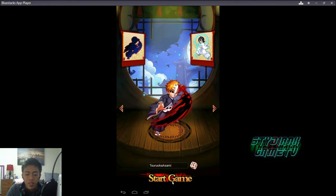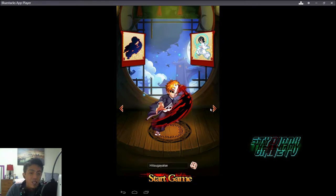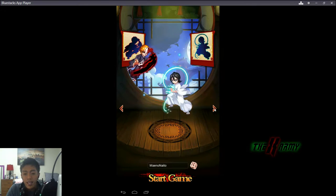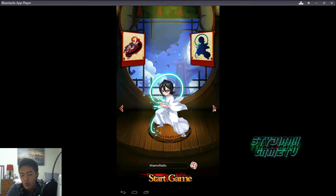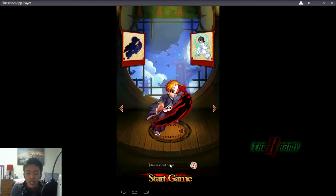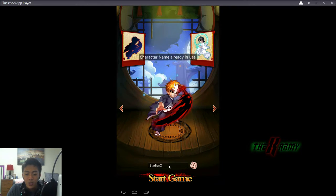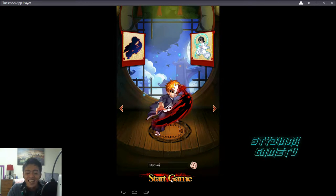At the beginning you can pick if you want to be Ichigo, who is the melee character, or Rukia for long range. We're going to pick Ichigo and go with our signature name — but it's already in use because I already registered — so we'll go with 'Steedian'. Let's start this.